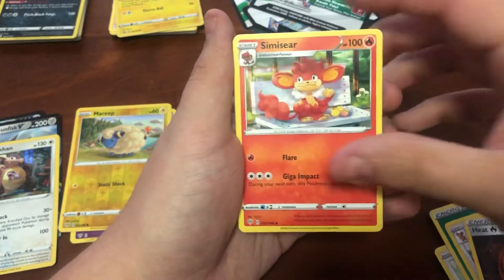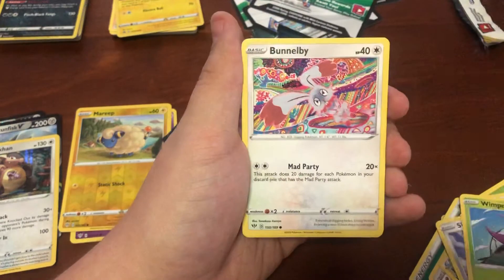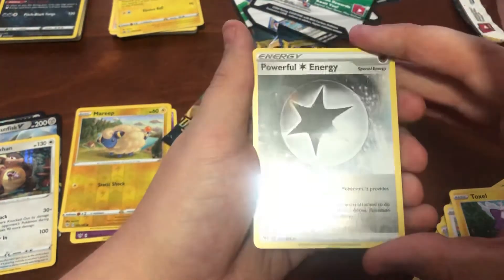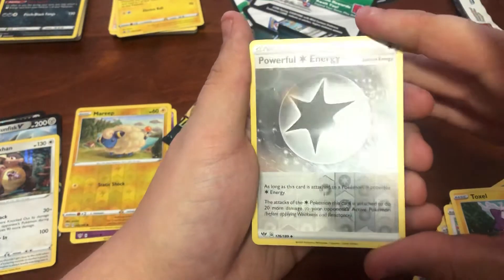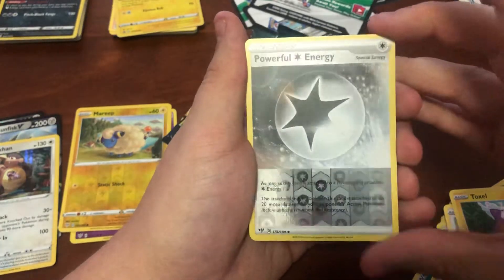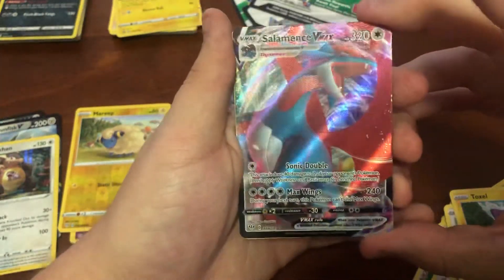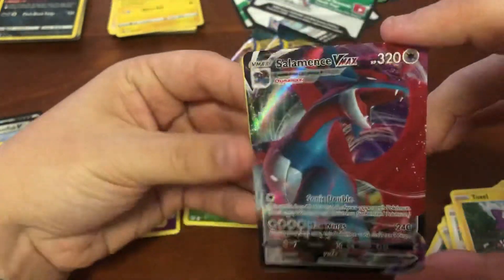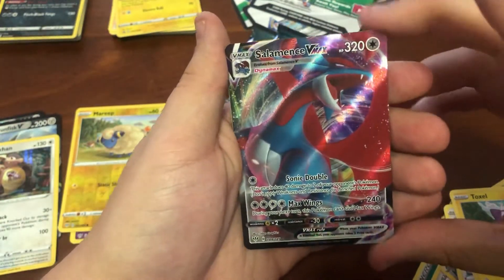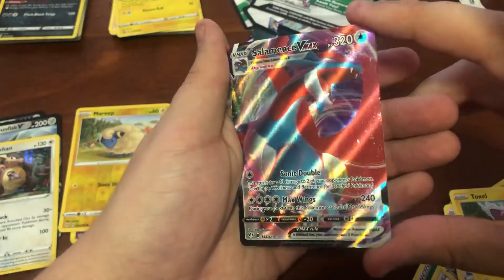It's Heat Energy, Simerseer, Skarmory, the Cub Chew, Wimpod, Bunnelby again, Toxil, the Powerful Energy in a Reverse - it provides any energy, I assume, is what that means. Is that any energy substitute? And oh my goodness - Salamence VMAX! Look out. The Salamence VMAX, full art. The beautiful shine on it.